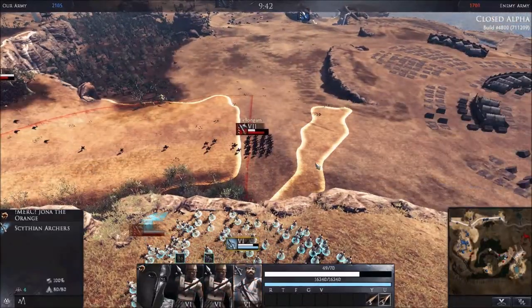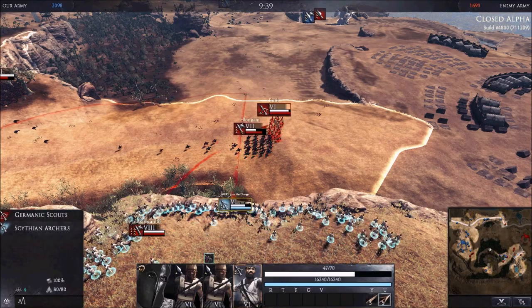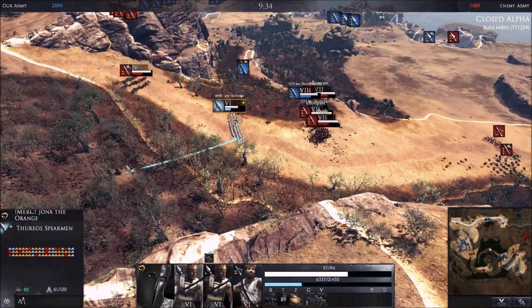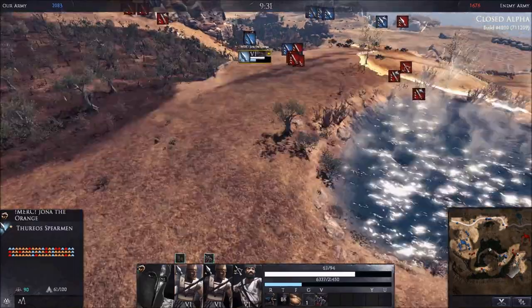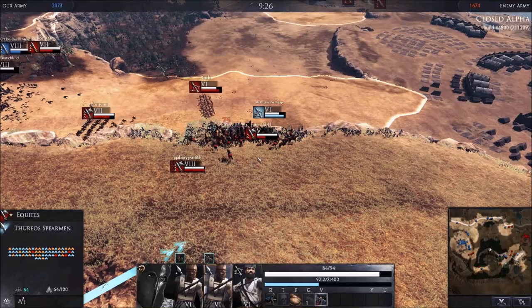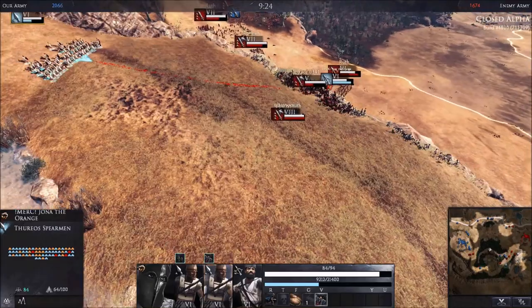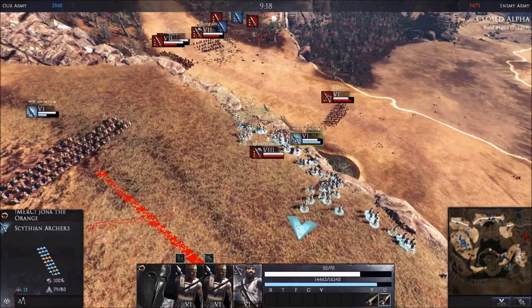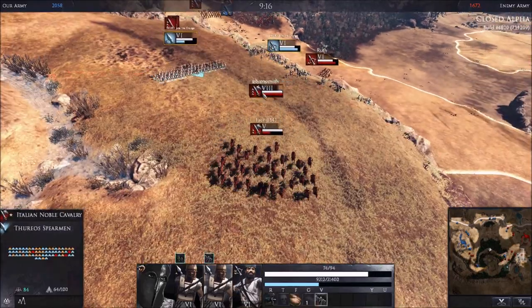Probably the best bit of advice I can give you when playing any ranged unit is how to deal with Cav. What you want to do is put your ranged unit against a cliff. Cav can't charge you when you have your ranged unit against a cliff, and it takes them a considerable amount of time to kill your unit, buying you some time for support to arrive.